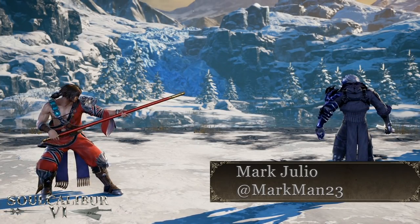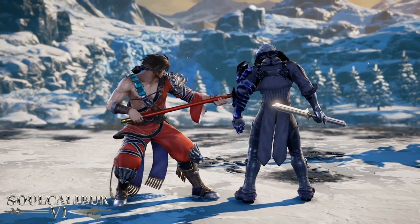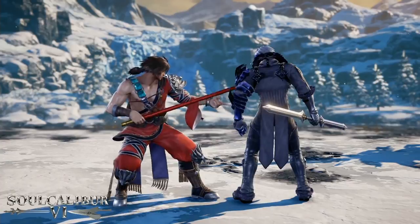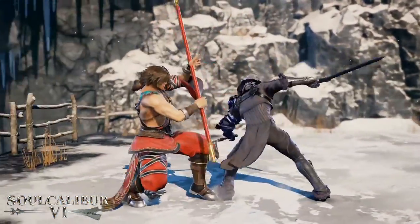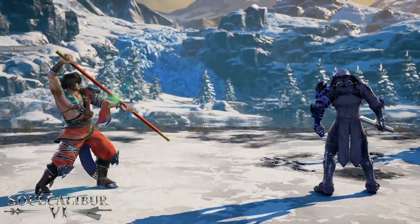What's up guys, this is Markman and we're here to talk about some of the defensive options in Soulcalibur 6. First off, I want to talk about blocking. There are always two ways to block: you have high and mid block where you're standing, and there's also the low block which will block low moves, as you can see.